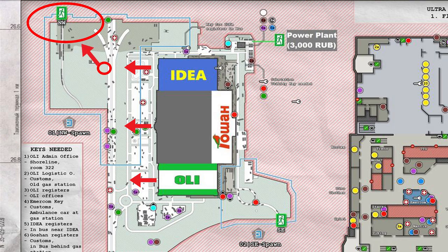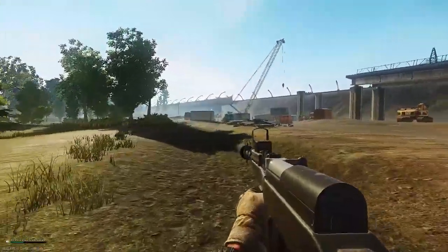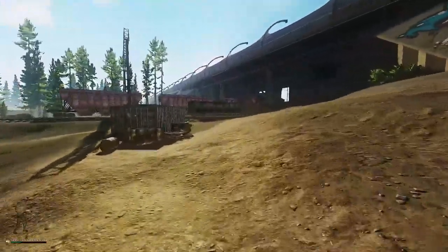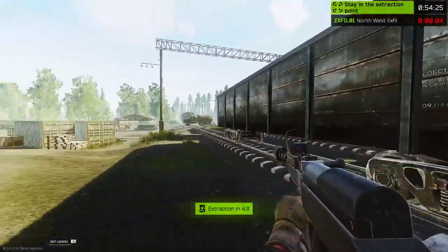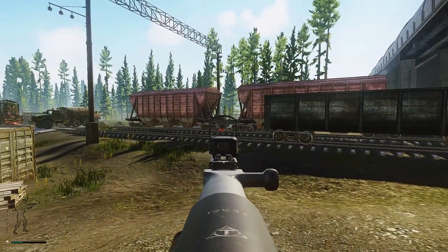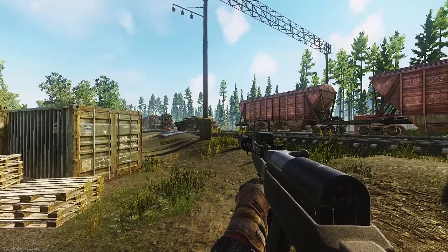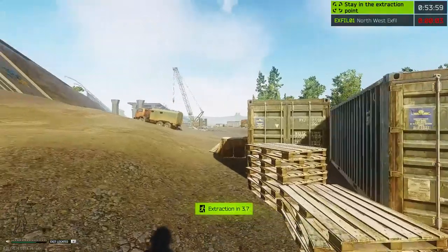Right now we're about here and we're going to want to push northwest to get to the Northwest extract. Once you get here, you don't want to go any further west - we want to push northwest. Now all you do is push into this little corner here and you're going to start extracting. One thing to keep in mind is extract campers. You're leaving with a bunch of sweet loot and they're just waiting for you. Be careful around these trains - there's a bush to your left they might hang out in. Just be careful of extract campers and keep your guard up when coming to this extract.